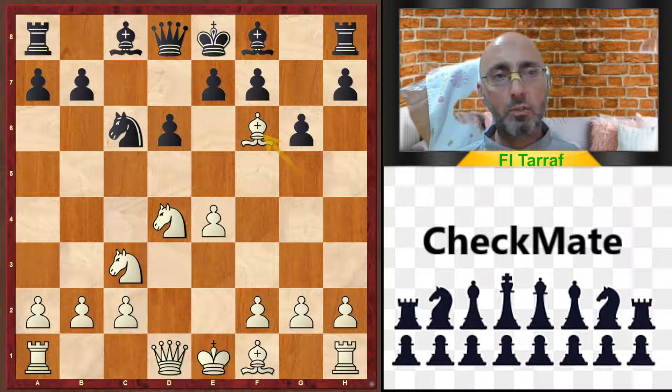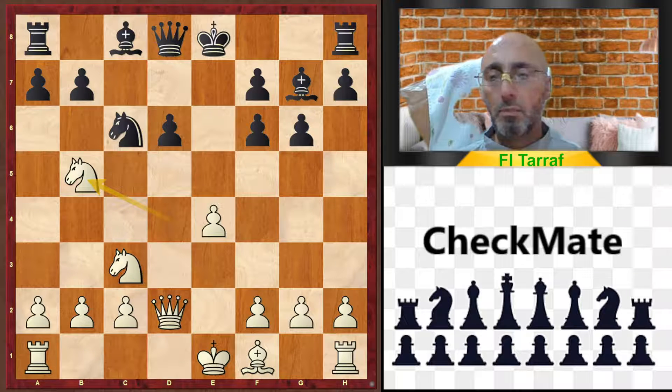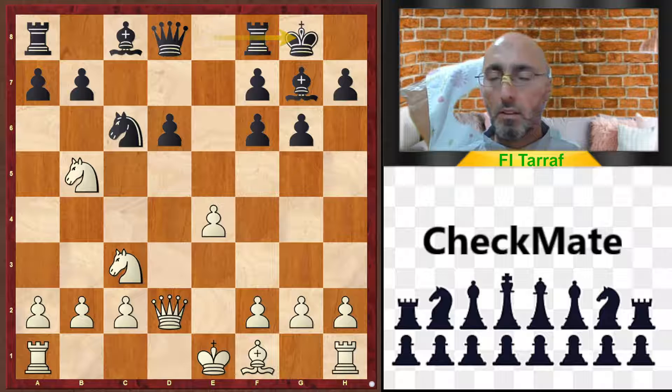g6, Bxf6, Qd2, Bg7, and Nd5 — and so far everything is normal in the Richter-Rauzer line.